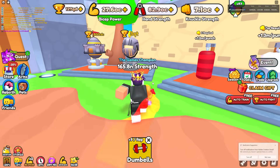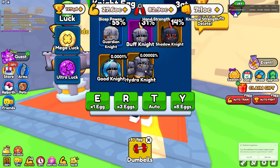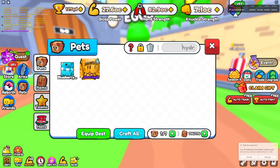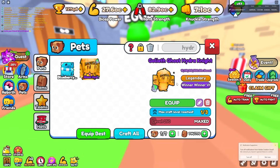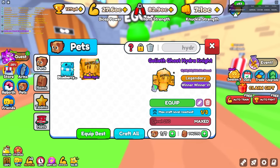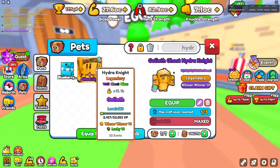So I'm sure a lot of you guys remember this pet right over here — the Hydra Knight pet. That's a 0.00002 chance to get. Maxed out, this Hydra Knight is very very OP, as you guys can see right over here. This one is maxed out with 15.1 billion stats, which is absolutely insane. It also has two enchants: Winner Winner Six and Lucky Six — it's just a really OP pet.